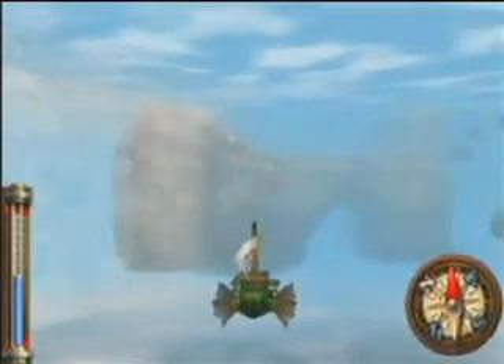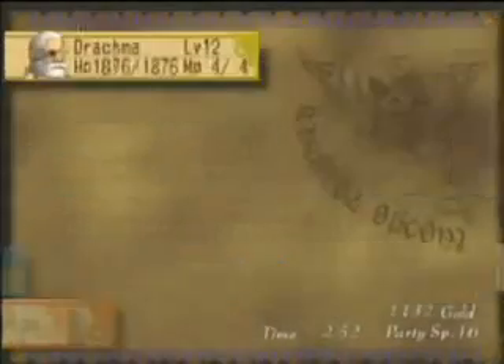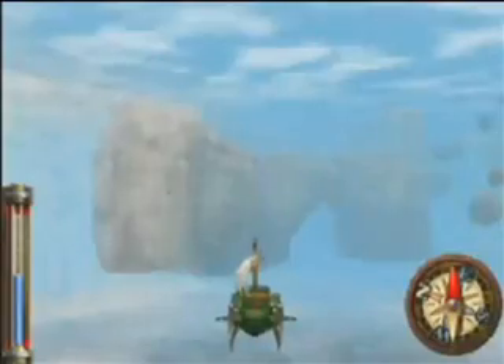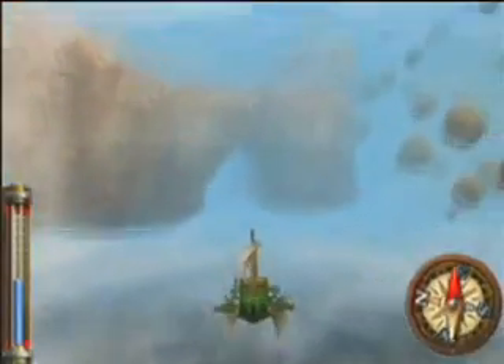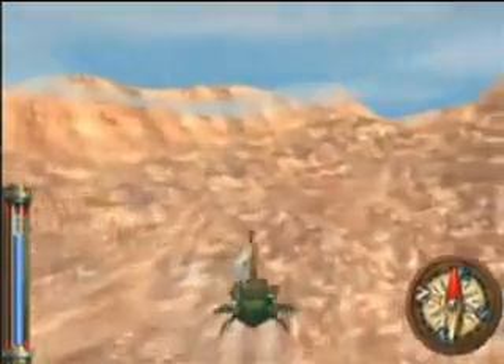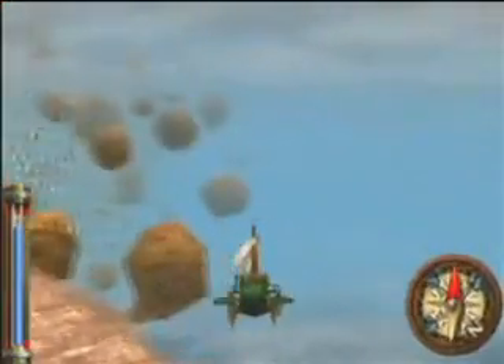We're in exactly the same place where our ship was destroyed, apparently a full day ago — so he wasn't in a hurry obviously. He's level 12, five levels higher than us. It better not be one of those situations where you get an overpowered character and then he leaves, because that always happens. As we know from Phantasy Star.